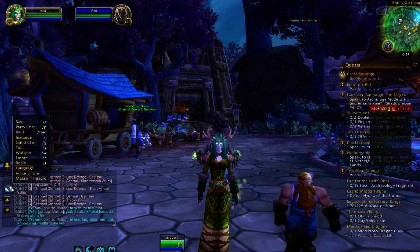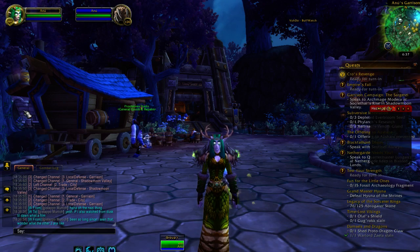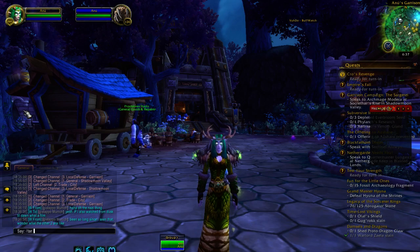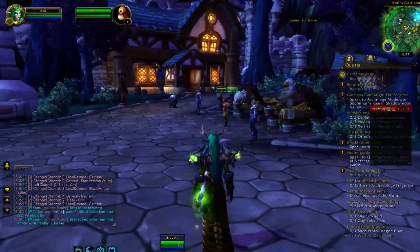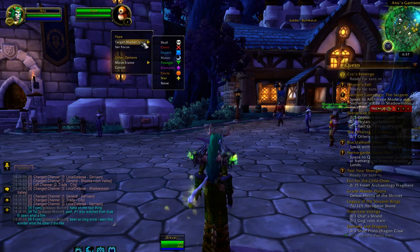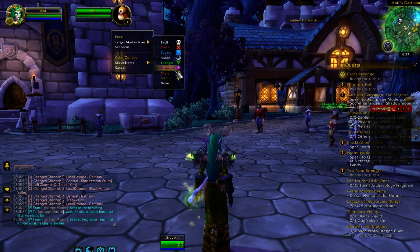So basically what you need to do is type slash tar and then Pepe. And then that will target Pepe, which you can see up here. And then all you need to do is set a target marker icon.